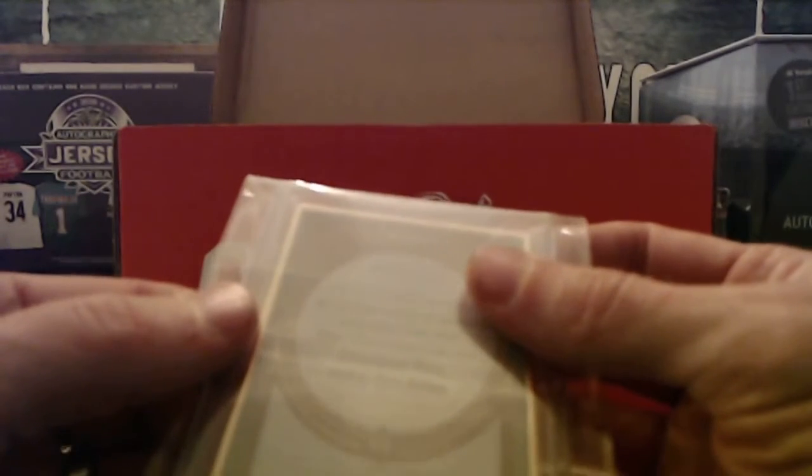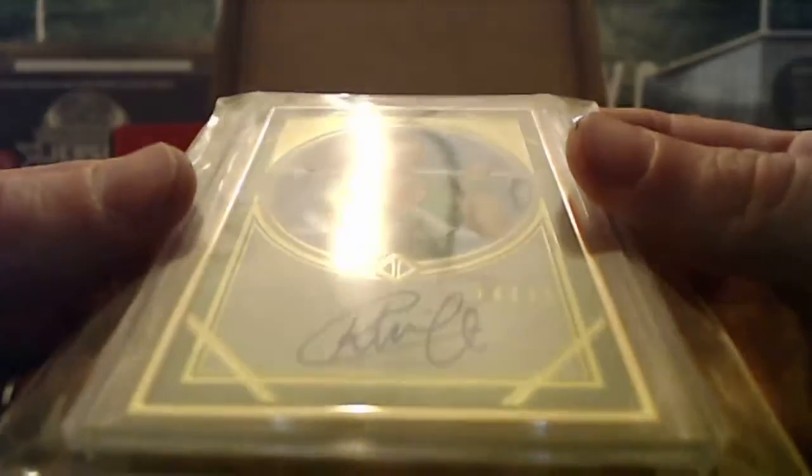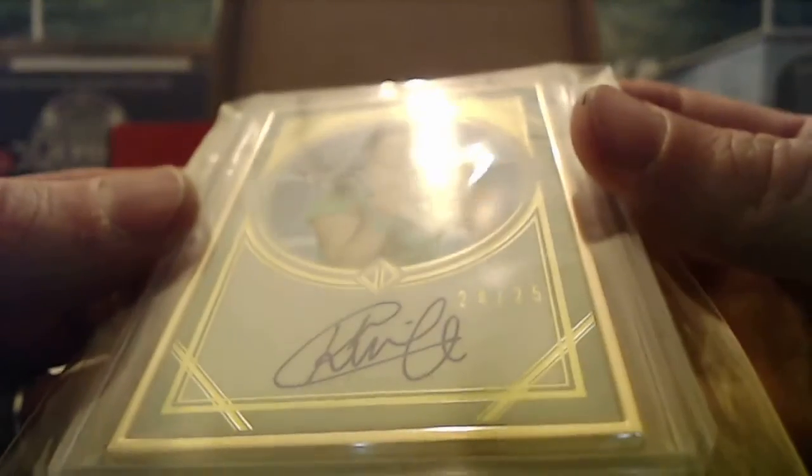Number three — we've got Kim Kleister's. This is from Transcendent, number two twenty-five. Last name C — that one is another one for Rick.